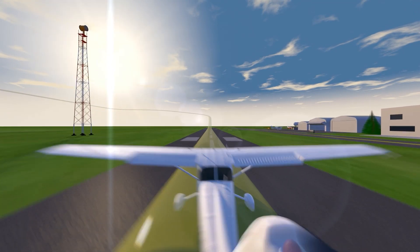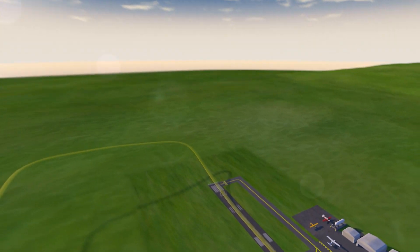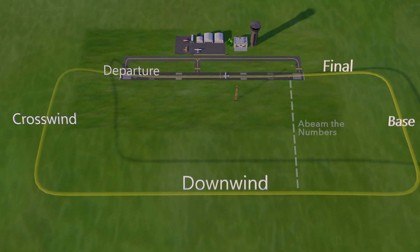As a pilot you must understand both the airport layout on the ground and the 3D layout of the traffic pattern in the air. Remember there are five legs in the traffic pattern called departure, crosswind, downwind, base, and final.